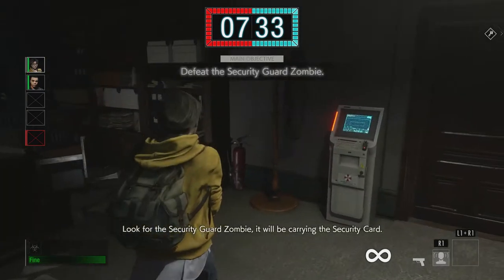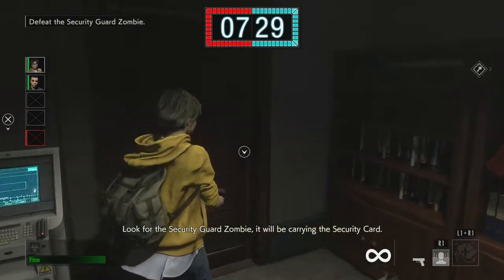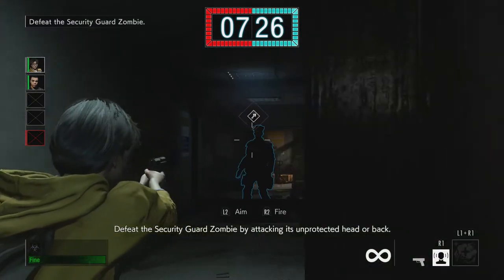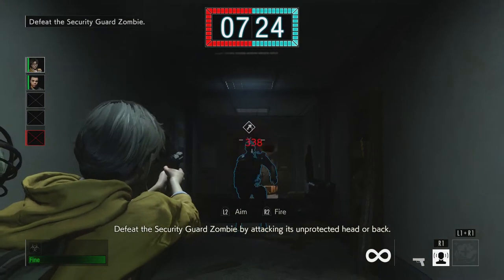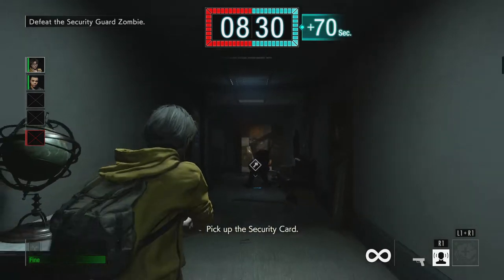Look for the security guard zombie — it will be carrying the security card. Defeat the security guard zombie by attacking its unprotected head or back. Pick up the security card.